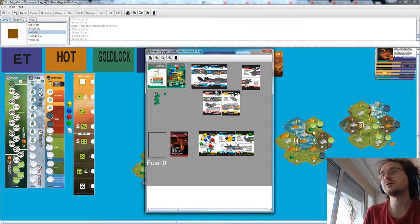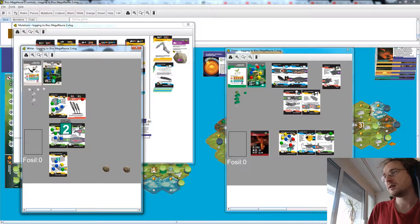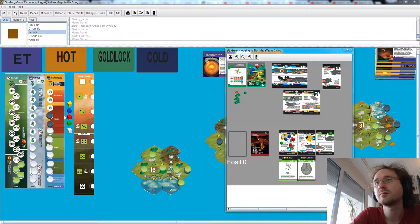Now it's green's turn. Green sees themselves being outcompeted on this craton by white — they know this is going to happen. But because of white's crazy mutations, green needs two green mutations. With four actions, they can actually buy two green mutations. In a normal game I would not have made this mistake as white — I would have thought about this happening, but here let's just be brutal.